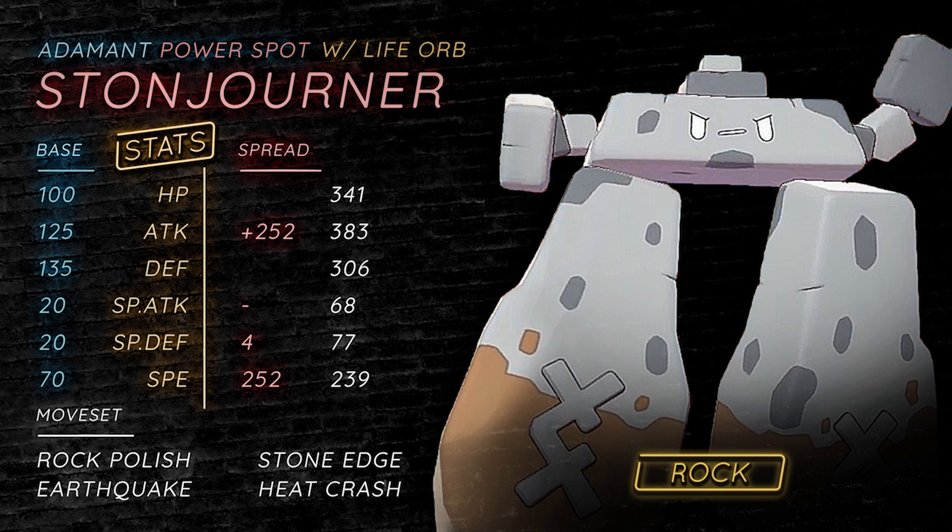The last set is a Choice Band set, abusing that incredible 125 Attack stat and just going for all-out powerful moves: Stone Edge, Earthquake, Heat Crash, and Heavy Slam.